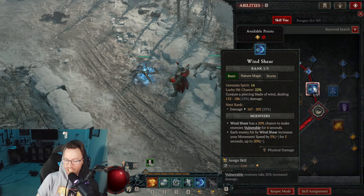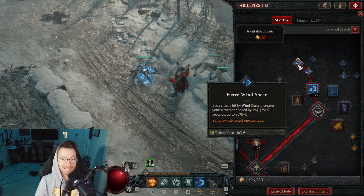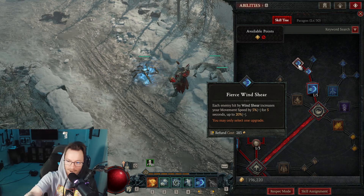Looking at some of our main skills, you go Wind Shear. Wind Shear is really good at generating your resource. And then the modifier that you go with is Fierce, as Fierce gives you more run speed every time it hits something.